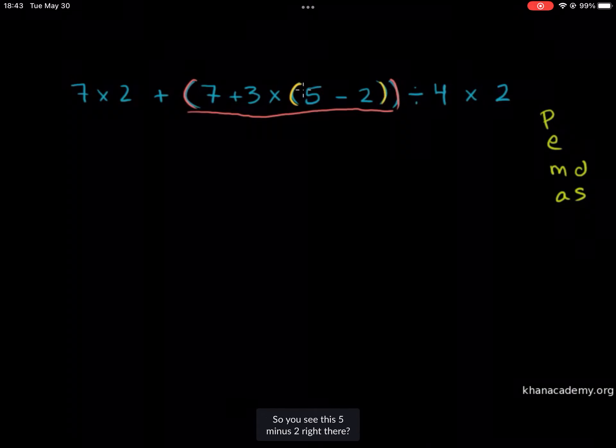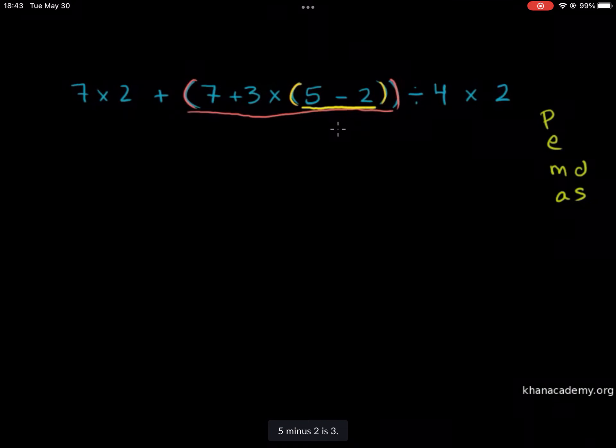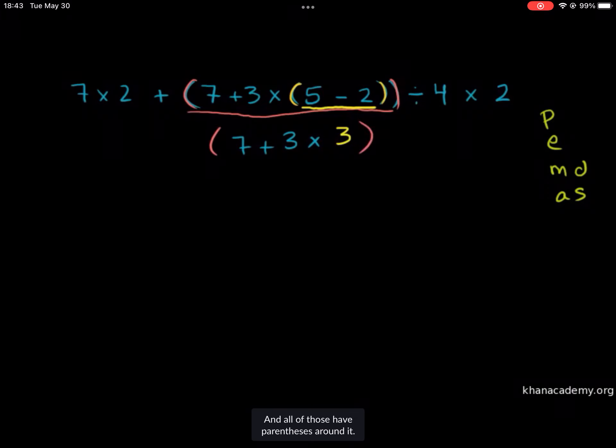So you see this 5 minus 2 right there — we're going to do that first no matter what, and that's easy to evaluate. 5 minus 2 is 3. So this simplifies to — I'll do it step by step; once you get the hang of it you can do multiple steps at once — 7 plus 3 times the 5 minus 2, which is 3. And all of those have parentheses around it.